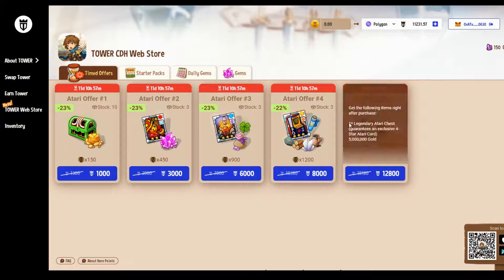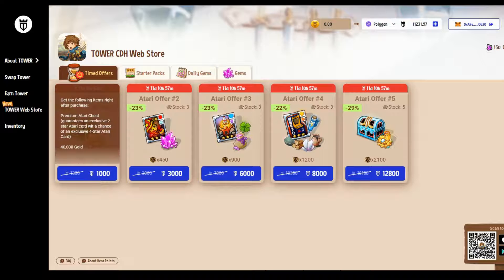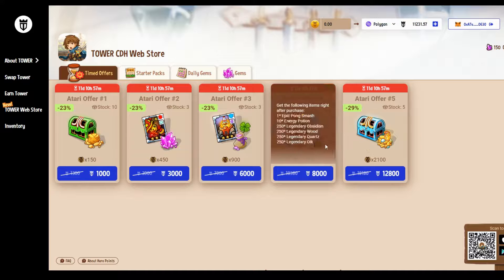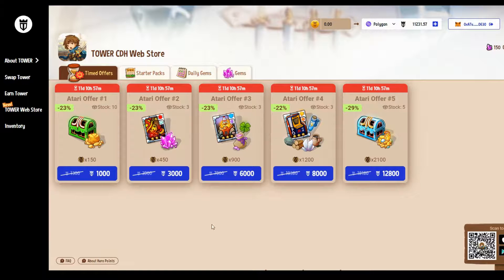You can buy these crates. The cheapest one gets you a premium Atari chest, guaranteeing an exclusive two-star Atari card with a chance of an exclusive four-star card, plus 40,000 gold in the game. The higher-tier one, around $30, gets you a legendary chest guaranteeing an exclusive card and 5 million gold. These are timed offers with about two weeks remaining on the countdown.